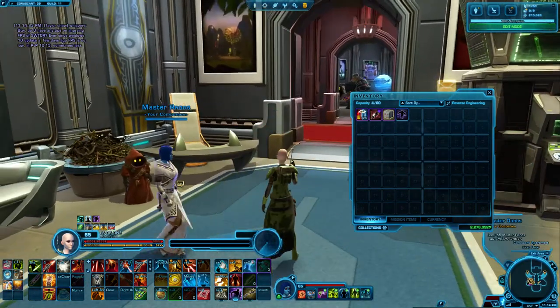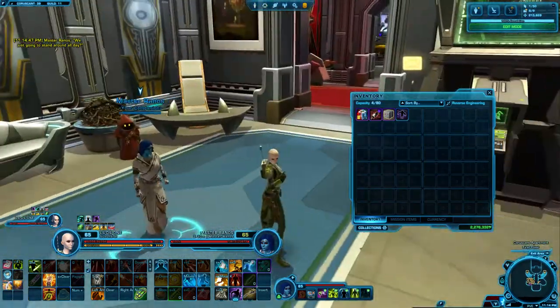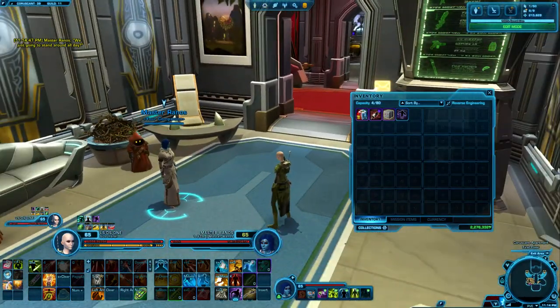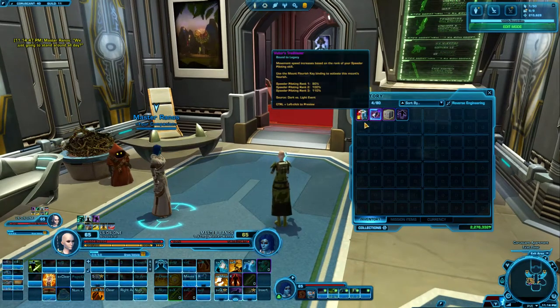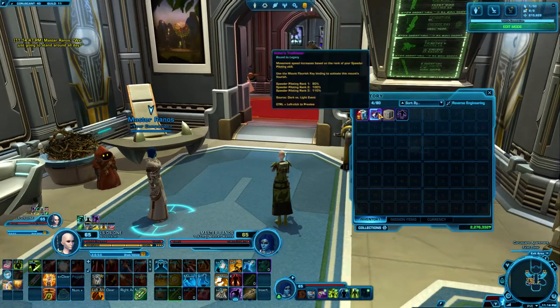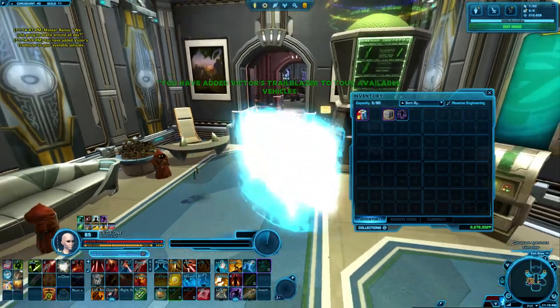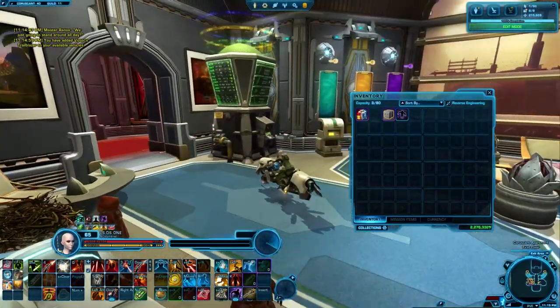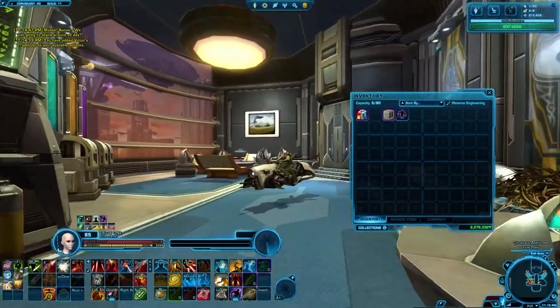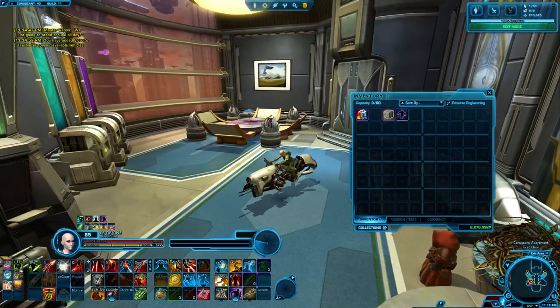So, this is Master Reynos, the new companion. We're just gonna stand around all day. I guess she has a bit of an attitude, but I don't have very high affection with her yet, so that could be why. We have a new speeder which I'm going to grant — it is the Victor's Trailblazer — and I'm not sure which of these are from which tiers. I don't think it has a Flourish; CTRL-Z is my Flourish and it's not doing anything.